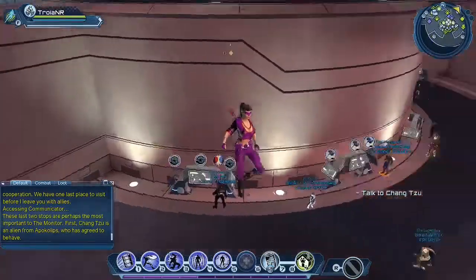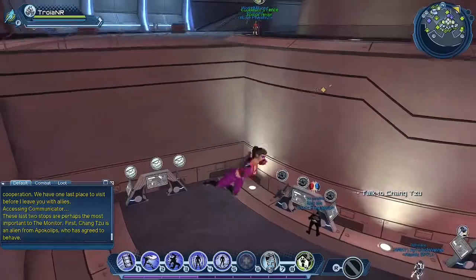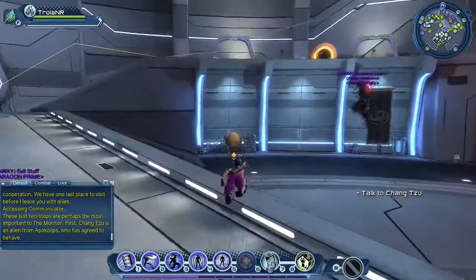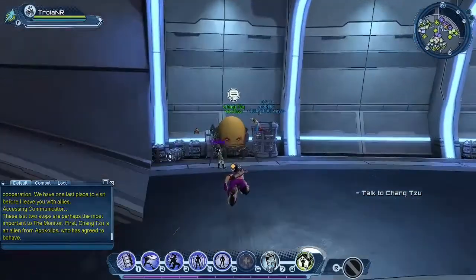Down here I forgot to mention — we also have the mail, bank, and broker like you normally would in the Watchtower or Hall of Doom. Next we're talking to Shang Tzu, who is the vendor over here. Combat pets with different functions and different power levels, all depending on what you need. And if you have any trouble, he can provide additional support.